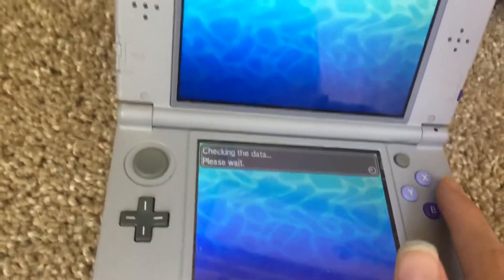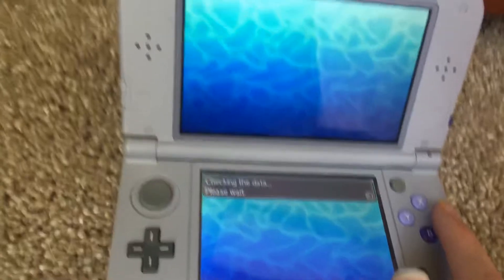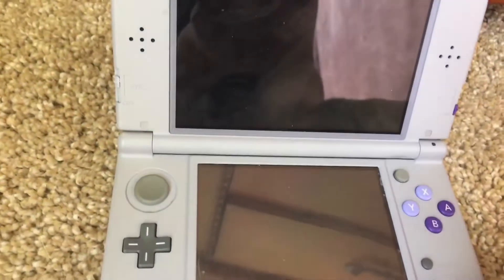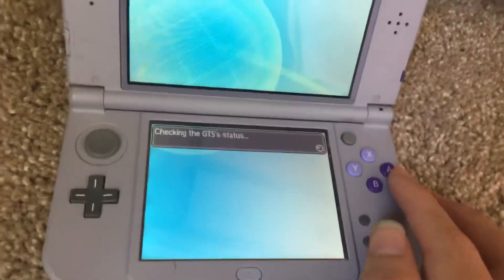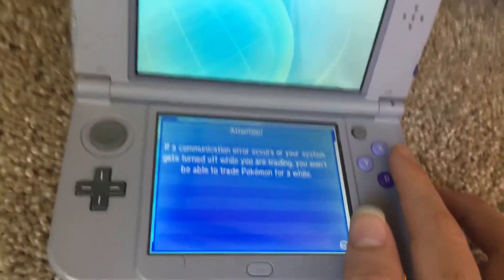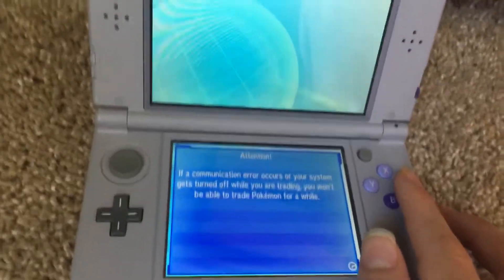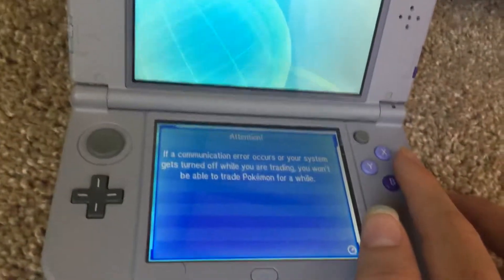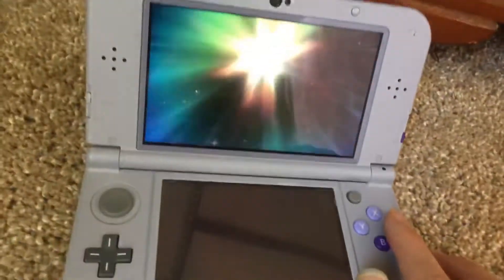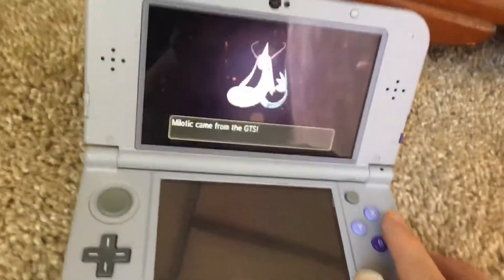Now checking data. When you get on here, if you have a deposited Pokémon, it will check. The deposited Pokémon was traded — I traded a Tyrogue for a Milotic.